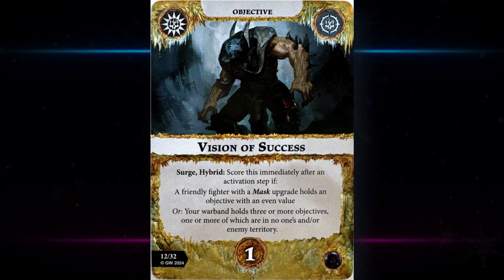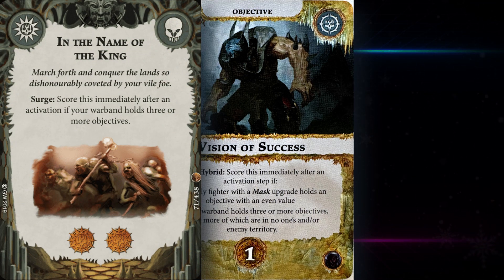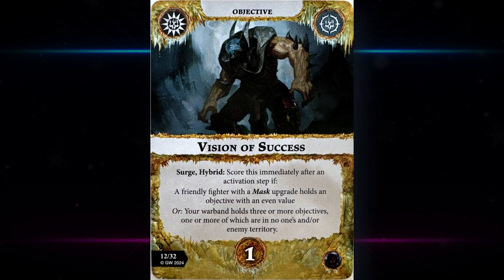Vision of Success is the last search card in the deck — search hybrid. Score it immediately after an activation step if a friendly fighter with a mask upgrade holds an objective with an even value, or your warband holds three or more objectives, one or more of which are in no-one's or enemy territory. For the second part you're probably playing something like Sepulchral Guard. For something like Grim Watch it's not as good as the infection-to-glory search, but it's a good extra glory for doing the same thing.